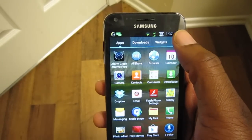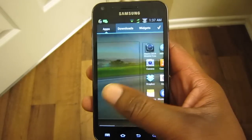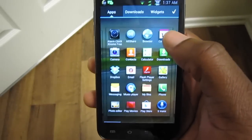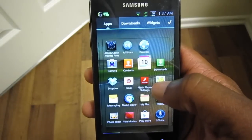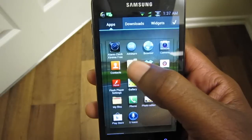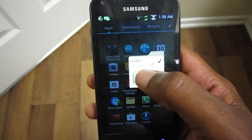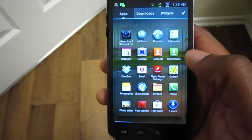Some of the bigger things this ROM does: up at the top you can click Settings and change how many app drawer screens you have. Even more importantly, you can make folders in your app drawer, which is pretty awesome. The animations are nice — something to show off to people.